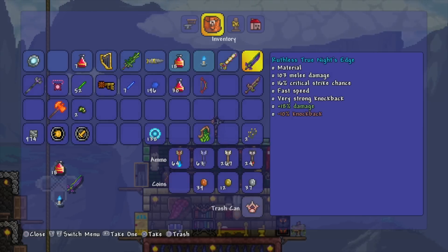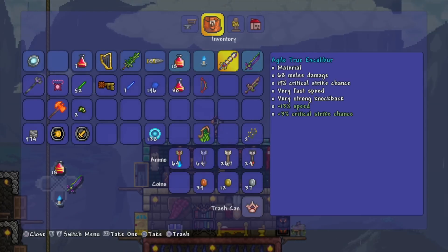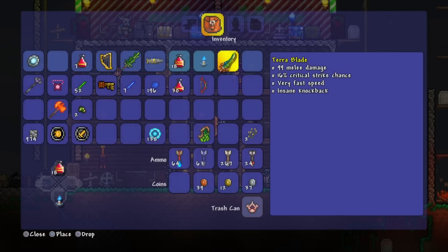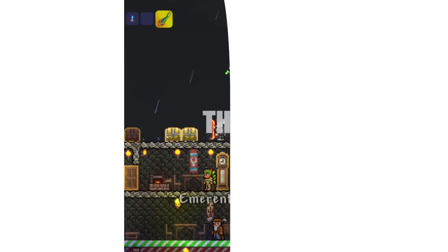Here's what you can make with broken hero swords: you can make the True Excalibur or the True Knight's Edge. All you need is a Knight's Edge or an Excalibur and you combine it with the broken hero sword to create both of those weapons. Those weapons individually are pretty awesome. Once you have both the True Excalibur and the True Knight's Edge, you combine both of those with another broken hero sword. The Terror Blade recipe: True Knight's Edge, True Excalibur, and a Broken Hero Sword. Let's craft it. Once you craft it, you will hold the ultimate power — the Terror Blade.